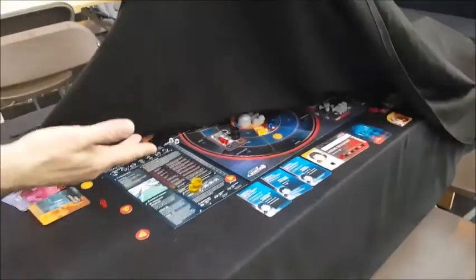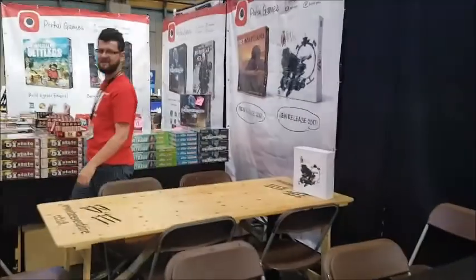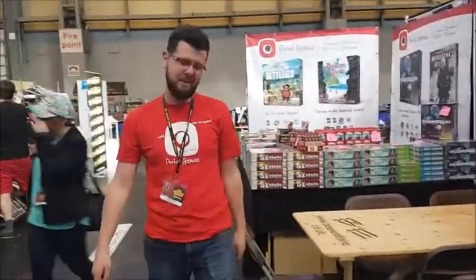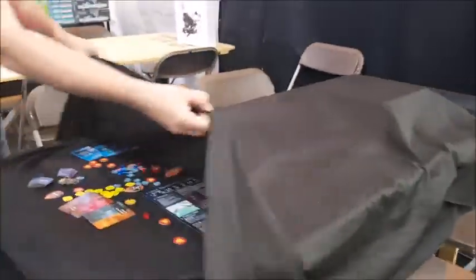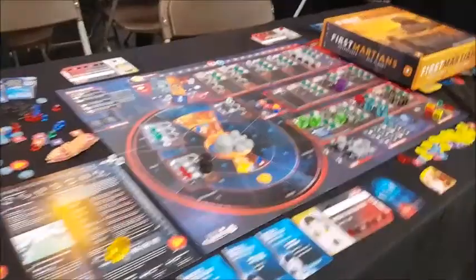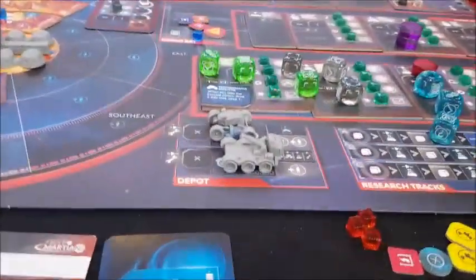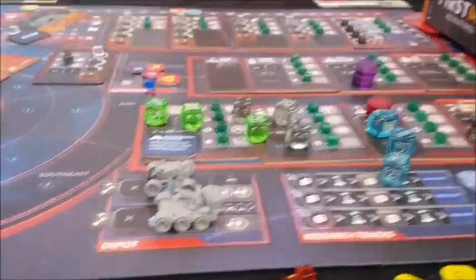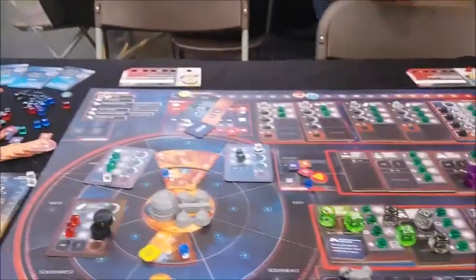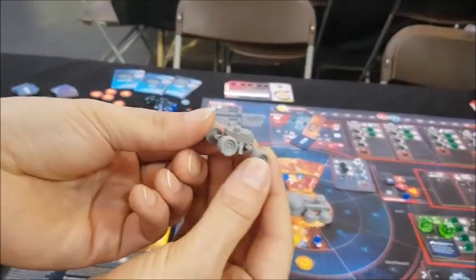Portal Games is here - this is First Martians, the Robinson Crusoe thing. I love the little cars and stuff, they're awesome. It's a bit like a frog actually. I like the translucent dice as well - that's really cool. This demo doesn't come out until August but you can pick up all the other Portal Games stuff: Cry Havoc, Imperial Settlers expansions. I might come pick up the Atlanteans expansion.